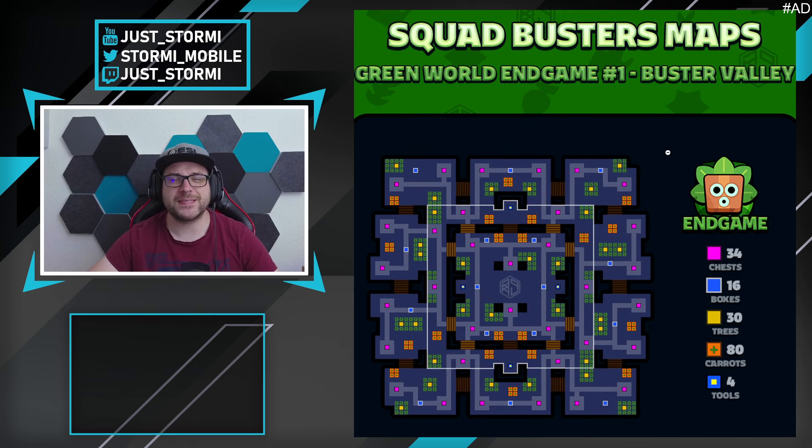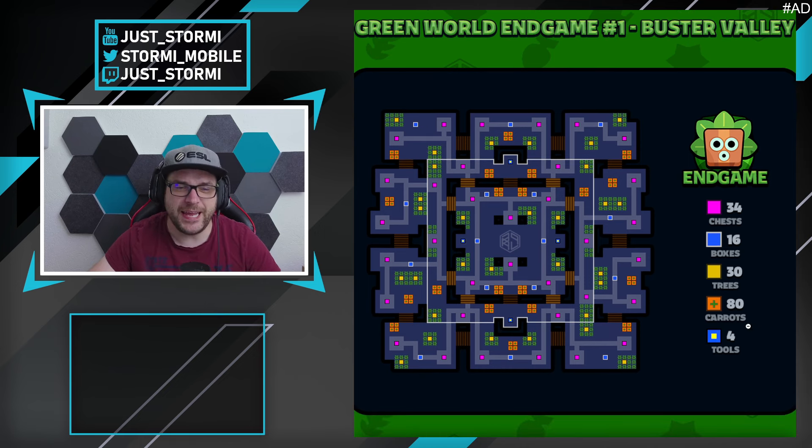In Buster Valley's end game, there are 80 carrots in total as well as four tool spawns. The tools will most likely give you Bee of Bee, the character that flies around causing further damage. In the center you get tank positions, which is great since tank is a beast of a unit and causes a lot of damage. The map layout itself does not change from the early game — it stays the same unless a future update changes it.